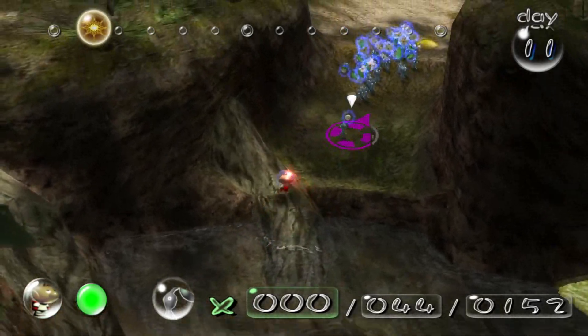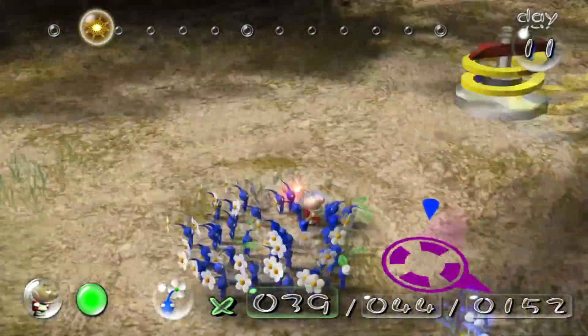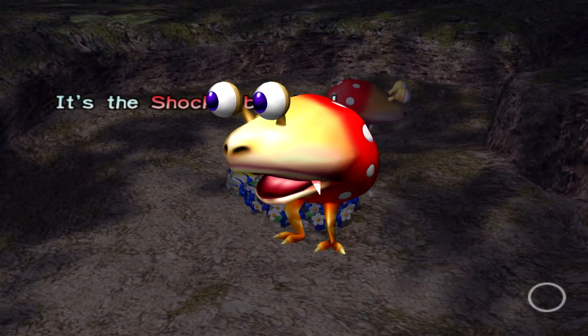Olimar, realizing he needs more help, leaves and comes back with Blue Pikmin companions. Utilizing their ability, we are able to retrieve the Shock Absorber from across a small spring, but before we acquire it we come across a Bulborb sleeping next to it.